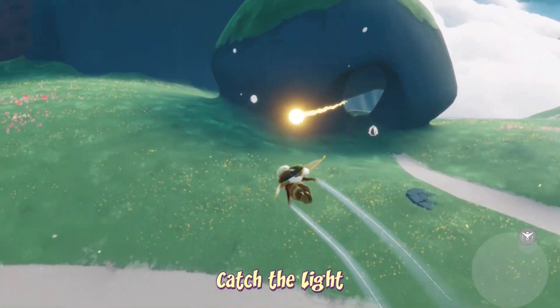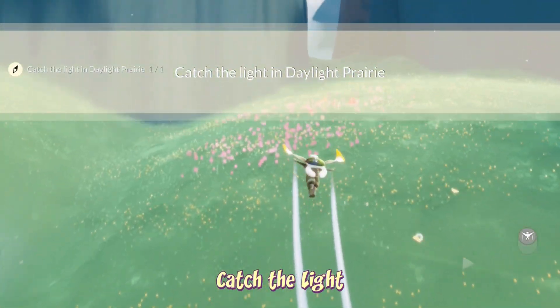The light can be found flying around the butterfly fields in the first area of the daylight prairie.